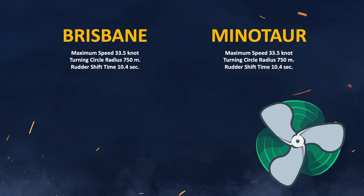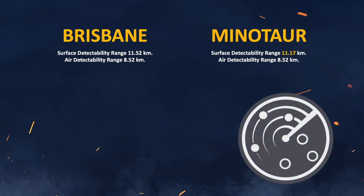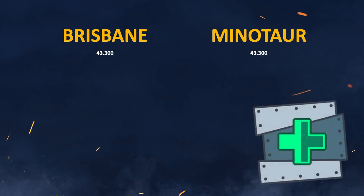I have to be honest — I haven't been this excited about a ship since Atago was about to be launched. When it comes to concealment, Brisbane loses out by about 400m, but it really doesn't matter at all, especially if you run an agile build. Concealment is not something we really worry about. Hit points are exactly the same and the armor layout is also exactly the same, so it's going to be a glass cannon just like the Minotaur.